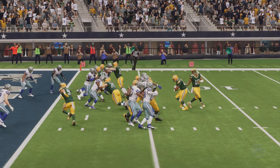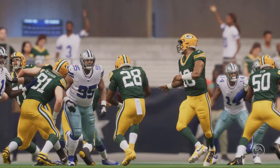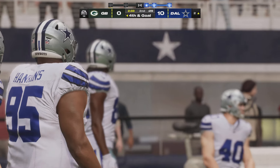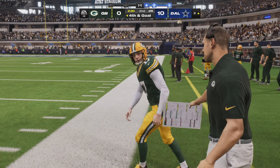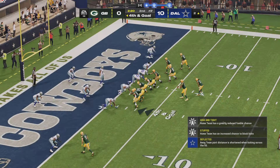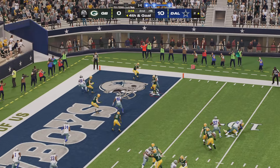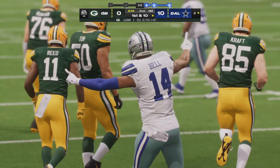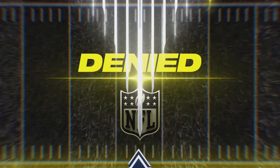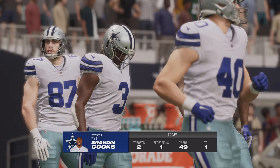This is a long drive offensively. Wouldn't you hate to end this with just three points? Three points here — a major letdown. This is the time to go and put six on the board. On fourth down, Love — and it's incomplete. They cannot convert and they turn it over. They had the play call on fourth and goal, but it's dropped in the end zone. And this Cowboy defense comes up with a goal-line stand.